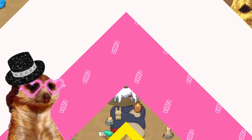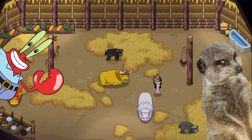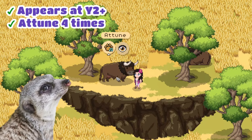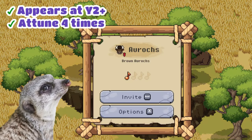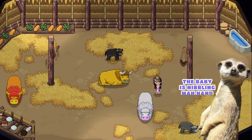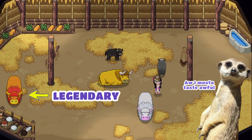We have a new animal called Aurox that gives milk and fur, so this means more money! You can find these animals at the savannahs starting on year 2, and you have to attune them 4 times to fully tame them and invite them to your animal sheds. Just like the other animals, the Aurox has 2 rare versions and 1 legendary version. The rare ones are the cute white ones and the gold ones, and the legendary version is the flaming orange one.